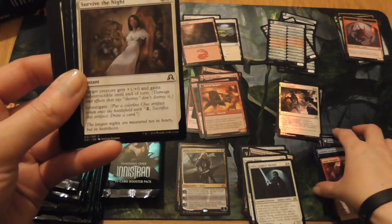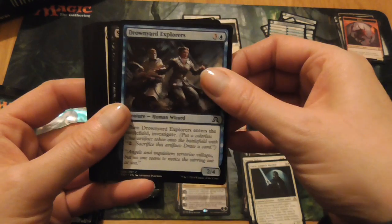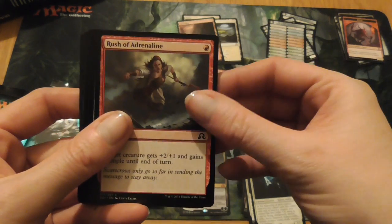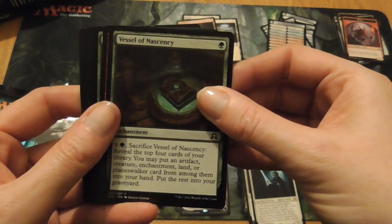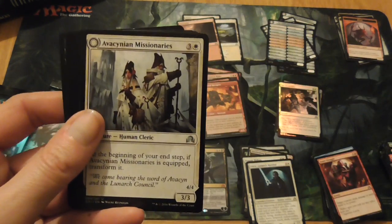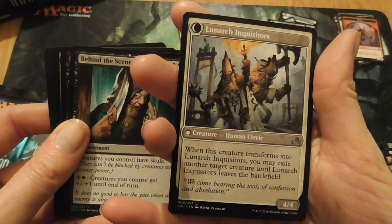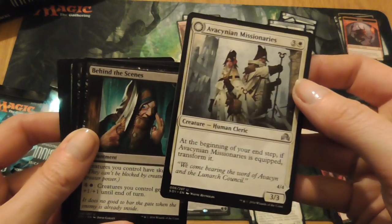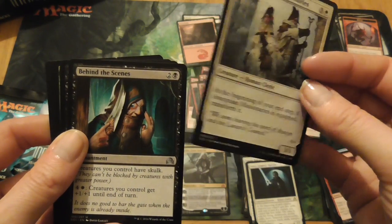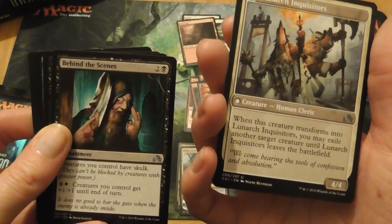We have Murderous Compulsion, Drown Yard Explorers, Survive the Night, Drown Yard Explorers, Stallion of Ash Mouth, Puncturing Light, Rush of Adrenaline, Vessel of Nascency, Boldaran Duelist, Aim High. Avacynian Missionaries, which turns into Lunarch Inquisitors — so you have normal human clerics which turn into better human clerics that exile another target creature until Lunarch Inquisitors leaves the battlefield. Nice.